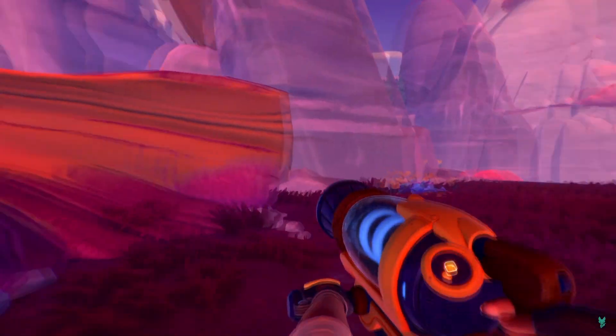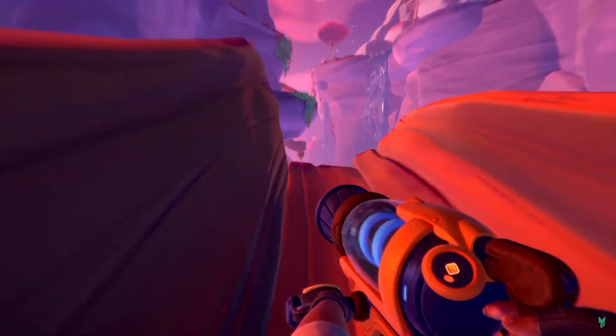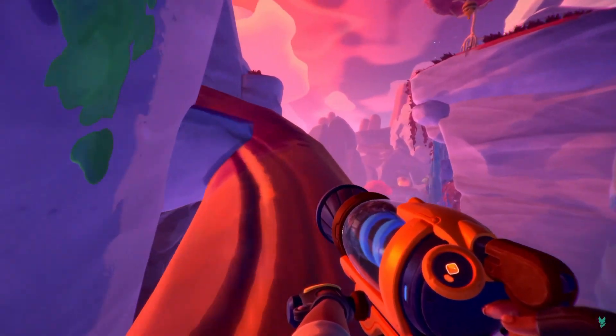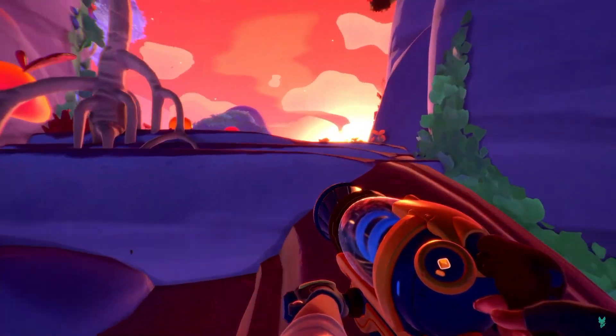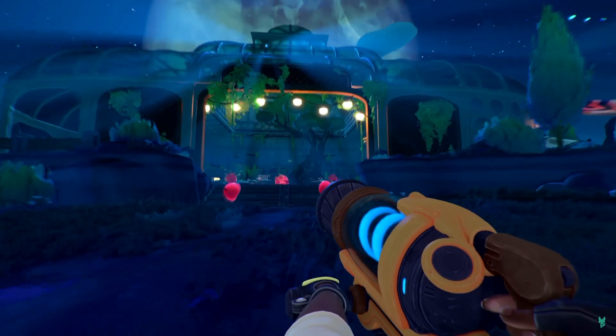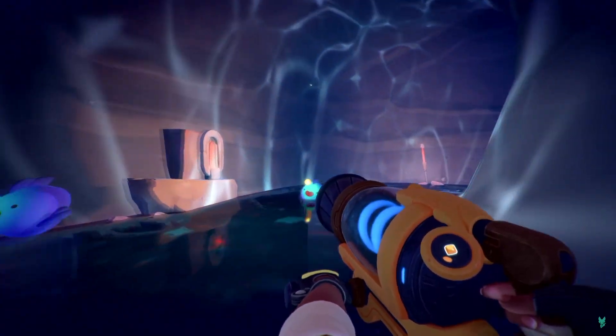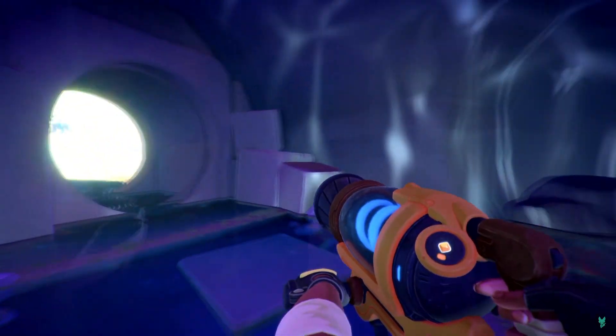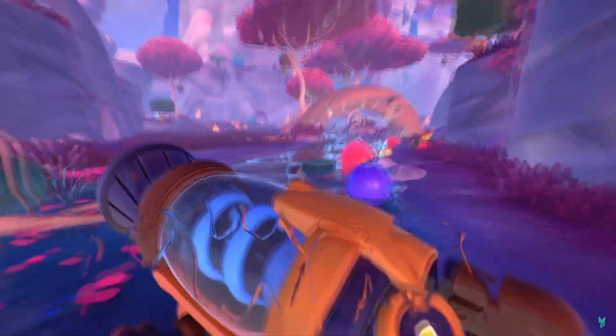There has not been any confirmation just yet on how the UI is going to be set up. With Slime Rancher 1 we did have our four slots down the bottom with water as our fifth. It does appear from the trailer that we do have a little bit of a display on the slime gun itself, so every time we're about to shoot a slime it is displaying what it is that we're about to shoot.